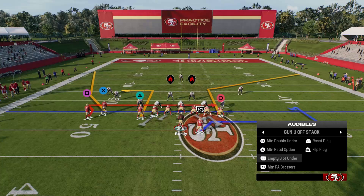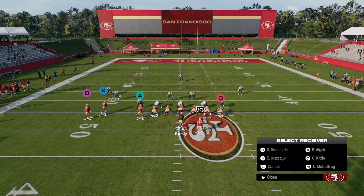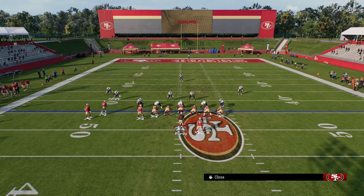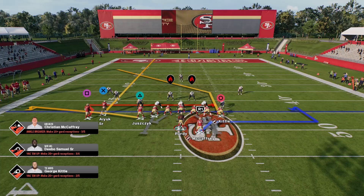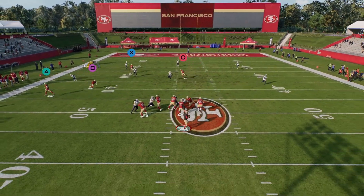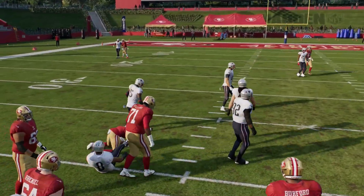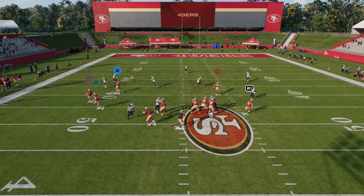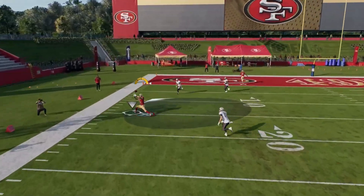For the third play we got the empty slot under. For this one, let's go ahead and put our receiver X on the streak, we're going to post our titan here, flat our fullback, and block the running back. I like to hit my receiver and we got a good post route over top - got a post route towards the sideline.